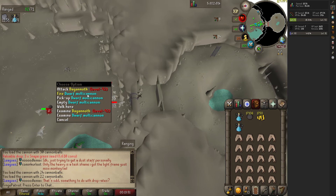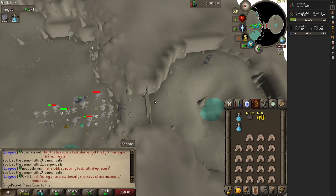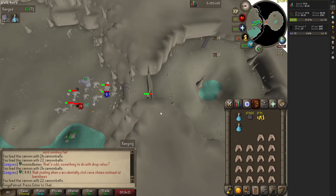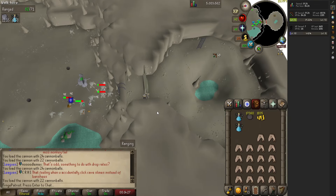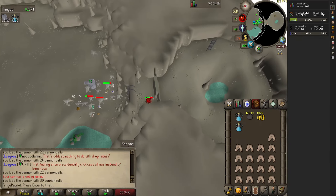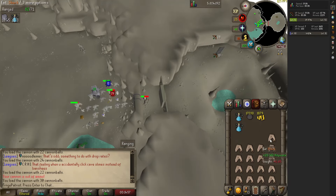What you're going to want to do is set up your cannon near the entrance and then safe spot the Dagannoth by running up the ladder until you have to fill your cannon. This method is really not much more click intensive than the other two, and at 90,000 experience per hour I am not going to complain. This is where I will for sure be doing the rest of my training.